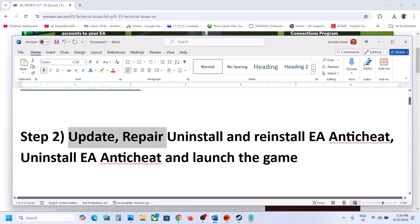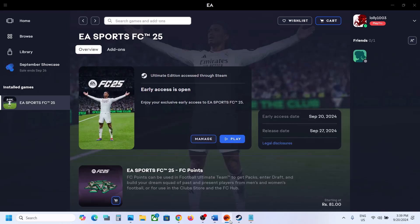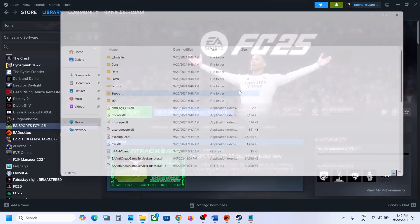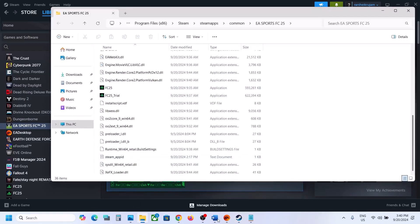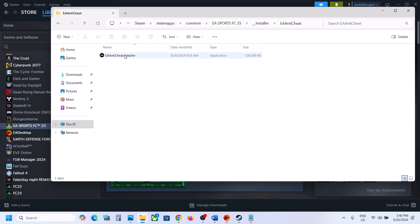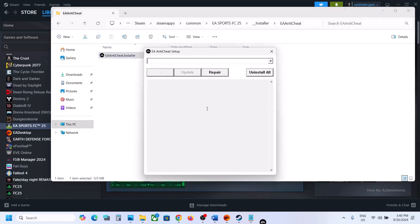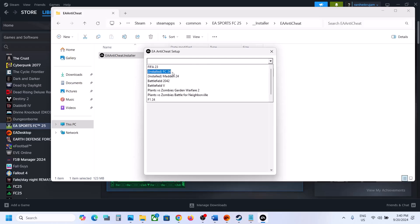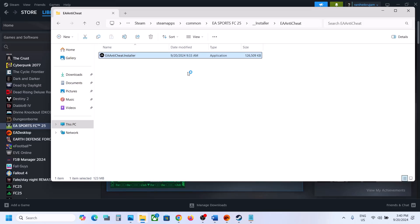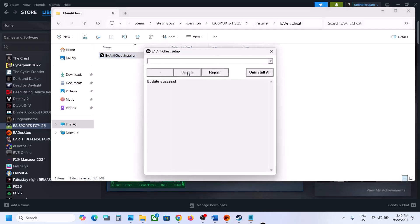The next step is to update, repair, uninstall, and reinstall EA anti-cheat. If the game is installed in the EA app, click on Manage, go to Properties, and then go to the game installation folder. If it's installed on Steam, navigate to the game installation folder from there. Open the installer folder, then open the EA anti-cheat folder, and double-click the EA anti-cheat installer. From the dropdown, select FC 25 — or FC 24 if FC 25 is not available — then click Update. You should see an update success message.